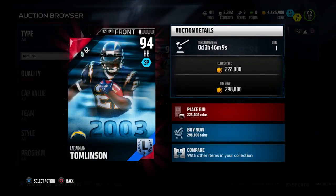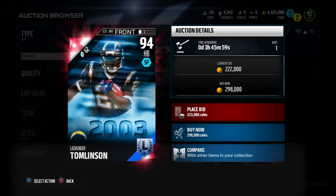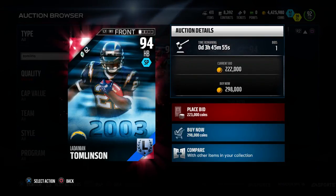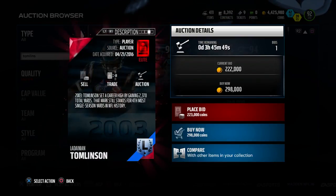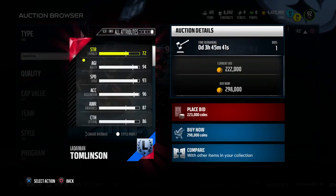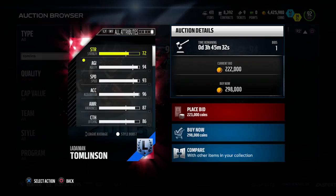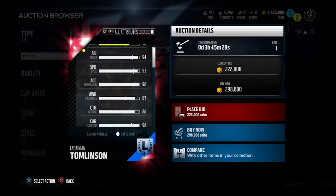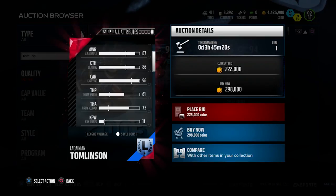At number five we have LaDainian Tomlinson. This is the first legend card he got — it's a 94 overall. Obviously with it being LaDainian Tomlinson, we know he's going to be versatile with good attributes in just about everything from running the ball to catching the ball to even blocking. He's $62 in the salary, which is actually a pretty good price. He brings a lot of versatility: 93 speed, which isn't high end but gets the job done, and 96 acceleration so he gets to top speed really quickly. His 96 carrying is excellent.